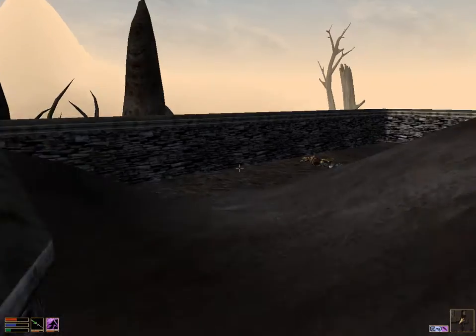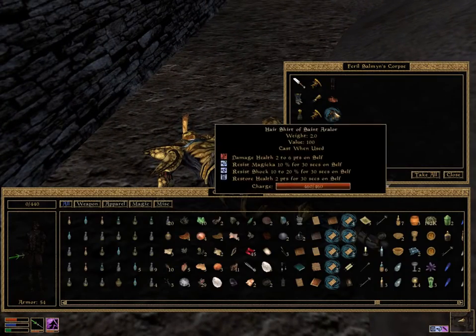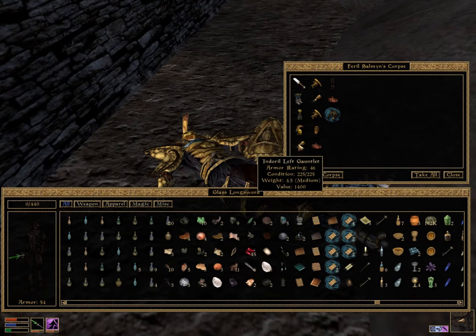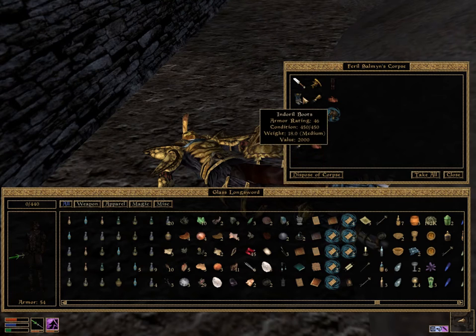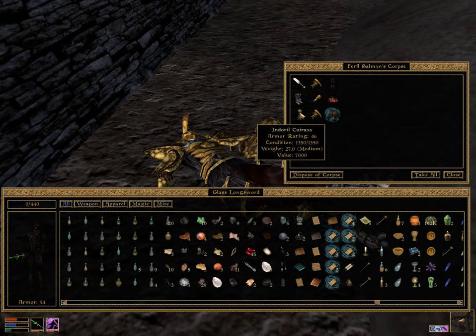Look to the left from the Hall of Fisto and you'll find the Ordinator's corpse right here — and here is the Hair Shirt of St. Aralor. It's worth noting too that he has a full set of Indoril armor on him, which is very, very good medium armor. It will make Ordinators attack you if you wear it, but otherwise you can just vendor it and it is worth a small fortune.